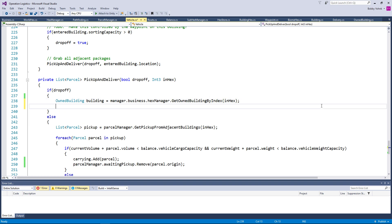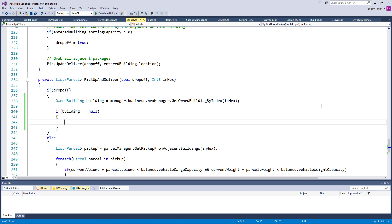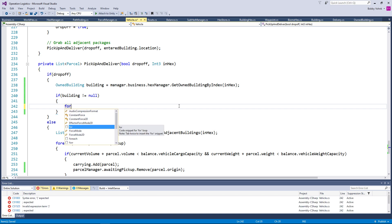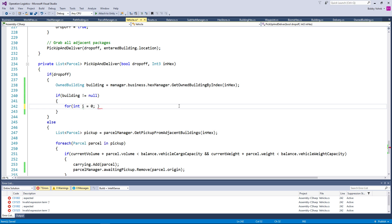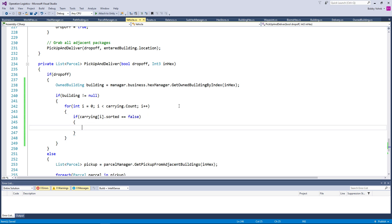So if building is not equal to null, then we can go ahead and drop off theoretically — I have no idea if that'll work or not, I suspect it might, maybe. We'll find out eventually. So if it is not equal to null, then we want to go ahead and drop off at this building. So we're going to need to iterate through all of our packages: for int i equals zero, i is less than carrying dot count, i plus plus. If carrying i dot sorted equals false, then we want to remove that from the vehicle and put it into the building.